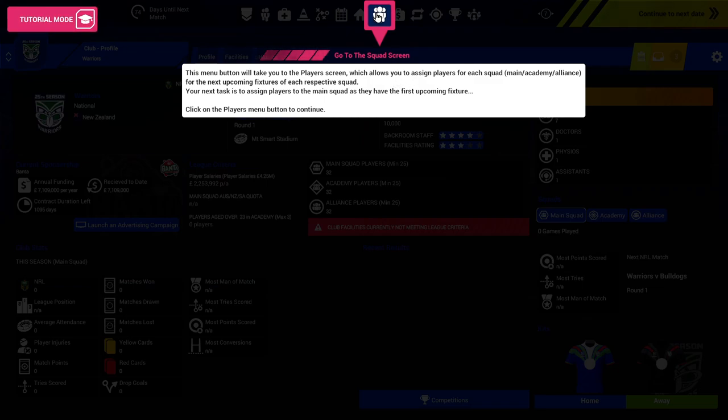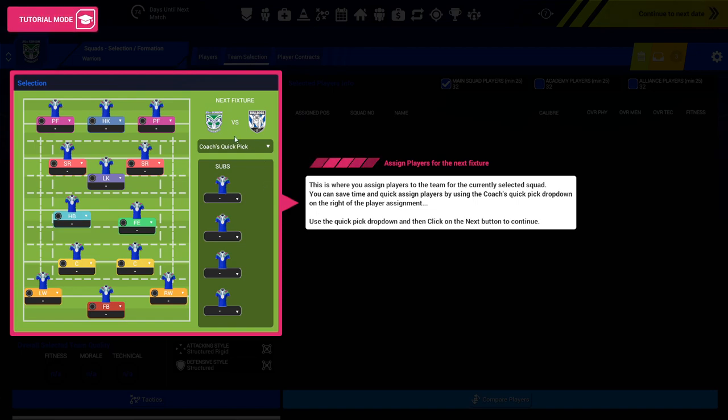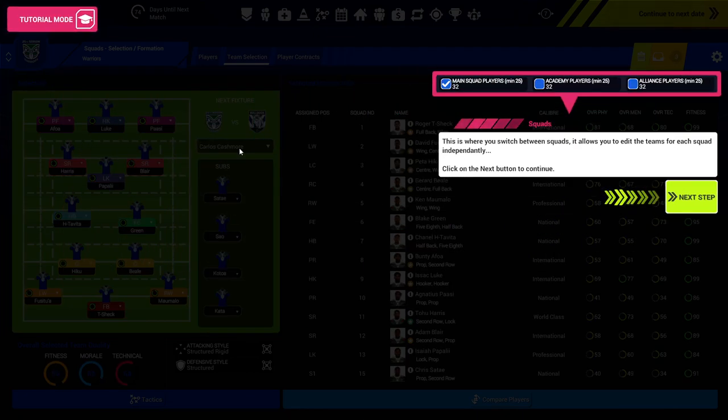This menu button takes you to the player's screen. Tap this button and it'll take you to team selection where you sign and submit training for that rotation. The Warriors are going against the Bulldogs in our next fixture — I assume it's a pre-season. This is where you assign players to the team for the currently selected squad. The UI looks really nice actually. From memory the previous games had a more dated UI, so this seems to be an improvement. It's got proper names too: Papalihi, Blair, Harris, Green.